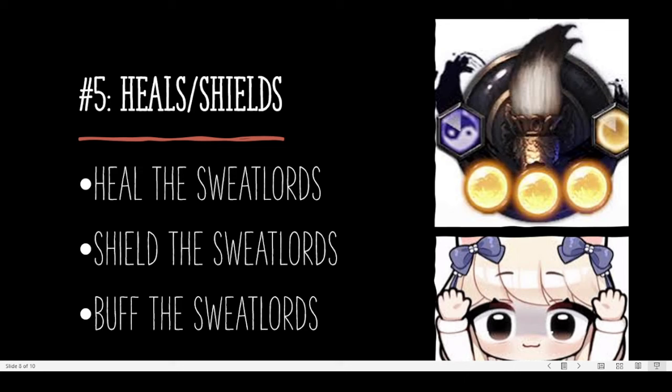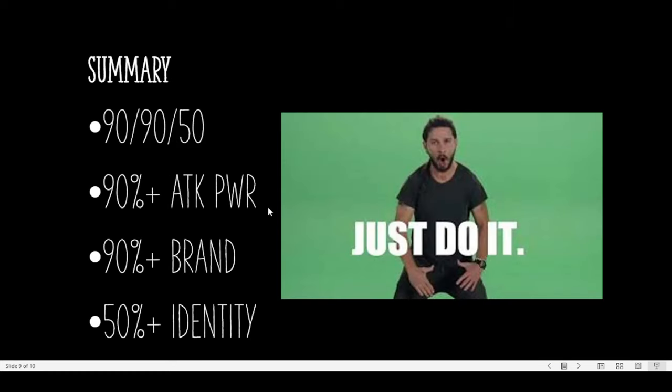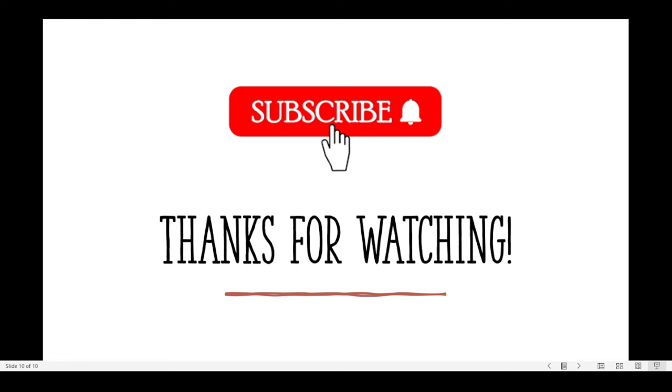In summary, as long as you're mindful of these five things, you will be the support every DPS wants in their party. If you use a DPS meter, the uptime you should strive for is 90-90-50: 90% attack power, 90% brand, and 50% identity. I hope this was helpful for all you wonderful support players — I thank you for your service. If it was helpful, liking and subscribing will help me know it was. Thank you all for watching, and I will see you all in the next video.